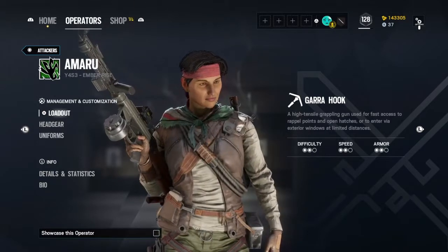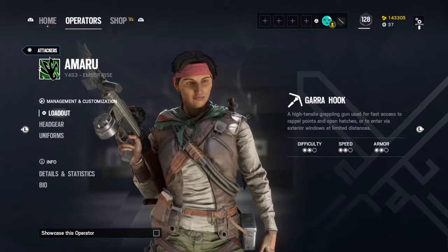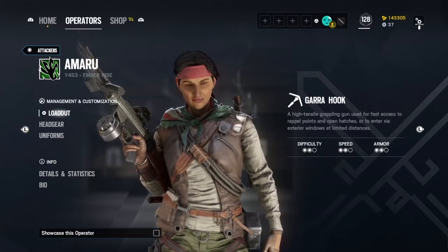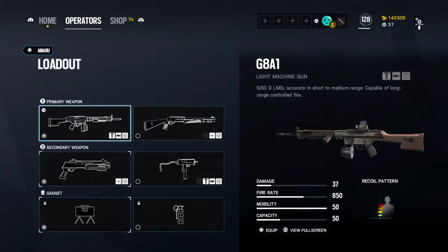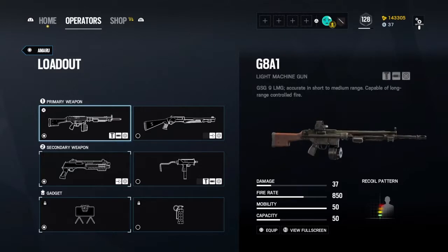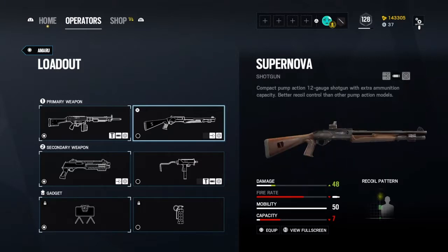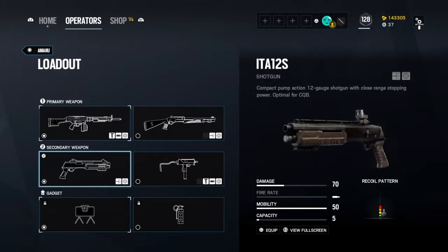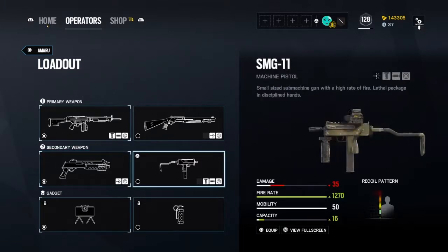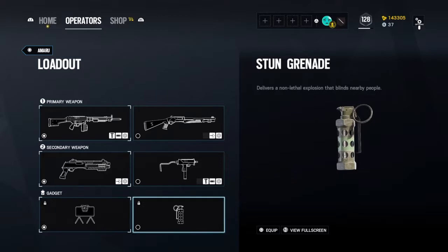Amaru first. The Gara hook - a high tensile grappling gun used for fast access to rappel points and open hatches, or to enter via exterior windows at limited distances. Look at her loadout: she has the G8A1 which is IQ's machine gun, the Supernova which is Hibana and Echo's shotgun, the ITA12S which is Mira's shotgun, the SMG11 which is Sledge's secondary, the Claymore and stun grenades.